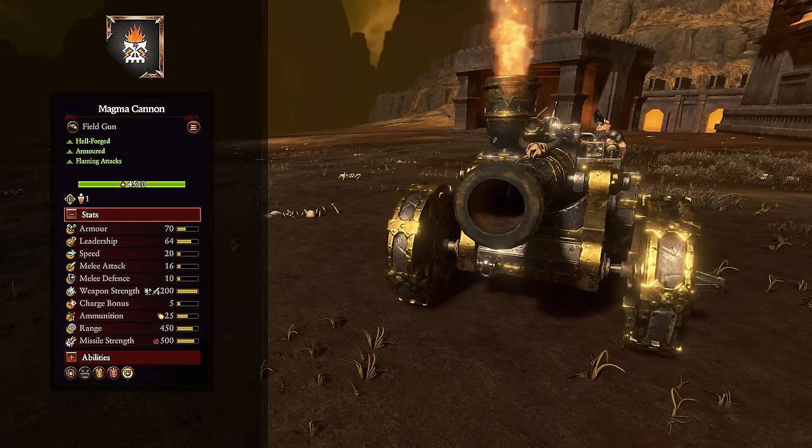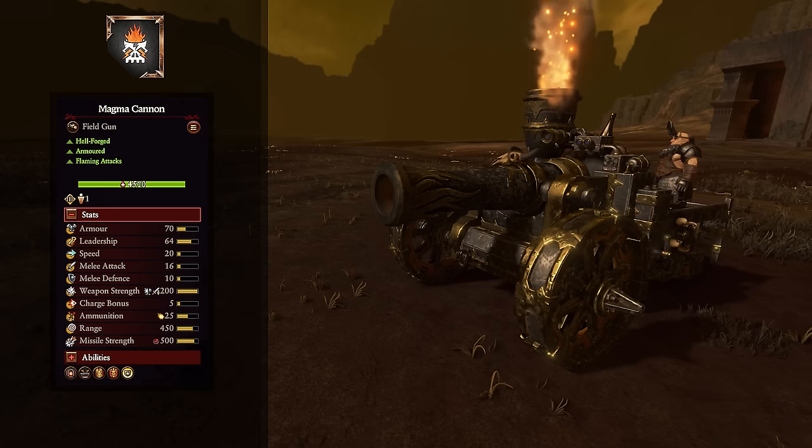Now for the war machines. The Magma Cannon is a long-range artillery at 450 range — big weapon strength, explosive and fiery though not armor piercing. It comes with the Burnt trait, reducing enemy leadership by eight on contact. The projectile hits, explodes, does damage, and then leaves fire on the ground to keep dealing damage to anything standing in it. It's Hellforged so can be fixed by the Demon Smith, has Contempt and fire resistance. In custom battles there's an optional Hellbound ability that binds a demon to the machine, giving it magical attacks, 20% physical resistance, and perfect vigor.